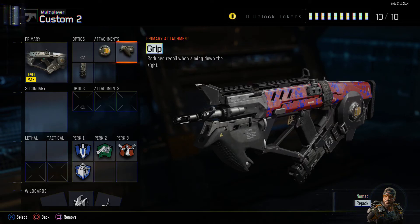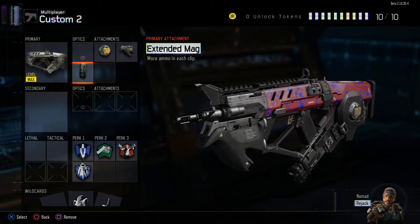You're also going to want Grip. Grip holds down the gun a little bit to help with your accuracy, especially if you're just starting out. As you progress you can swap Grip for Quick Draw if you'd rather, but I use Grip because I feel it helps me out.